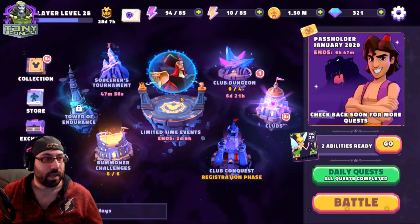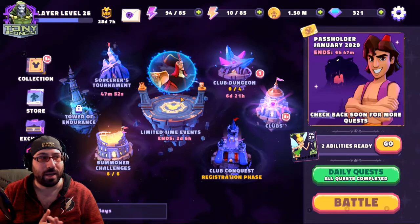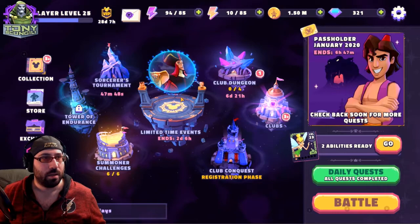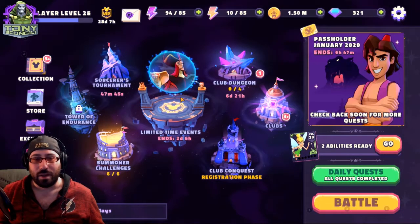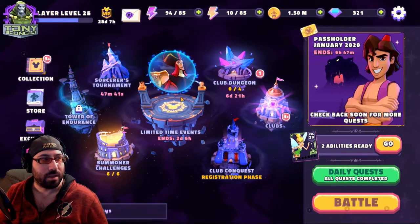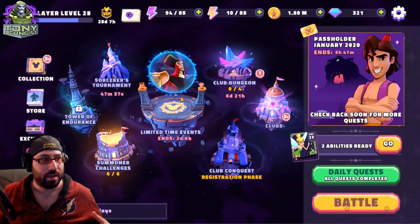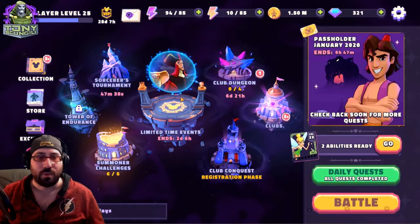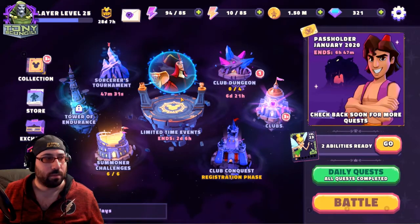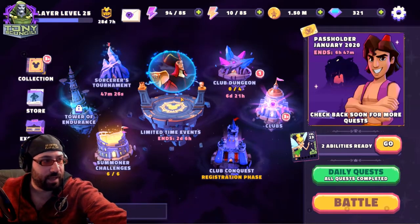Originally it played very similar to South Park Phone Destroyer — a live card play game where you'd play cards onto the field and interact with a scrolling or leveling-style fight. But as of November 2019, the game went through a huge overhaul, and now it's part of what I've come to call the 5e games — where you pick a team of five and versus five other players, or waves.